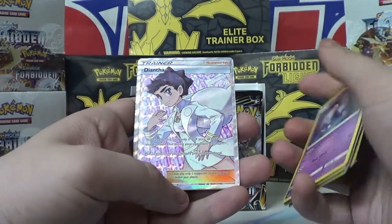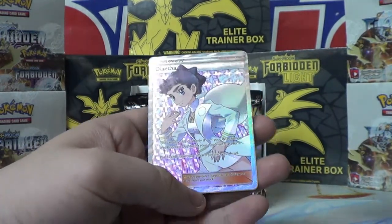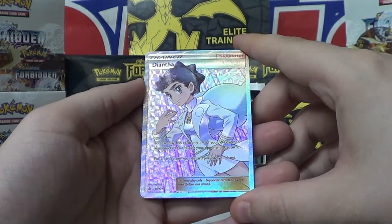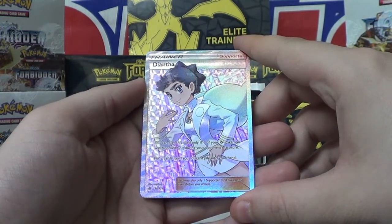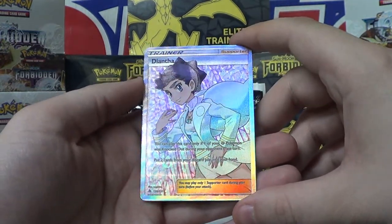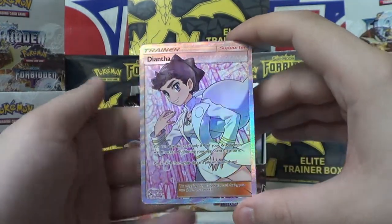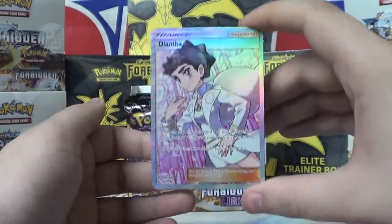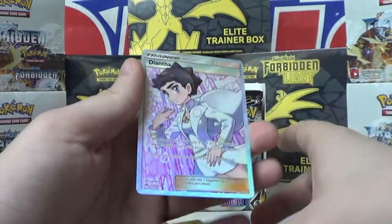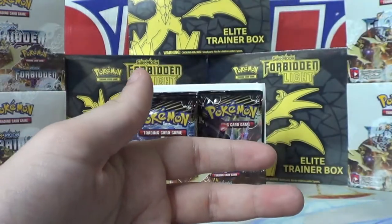What do we got? A full art trainer — these are always my favorite things to pull. You can play this card only if one of your Fairy Pokemon was knocked out during your opponent's last turn. Put two cards from your discard pile into your hand. Full art — look at that beauty. That is a beautiful card. I'm going to put that to the side right there.